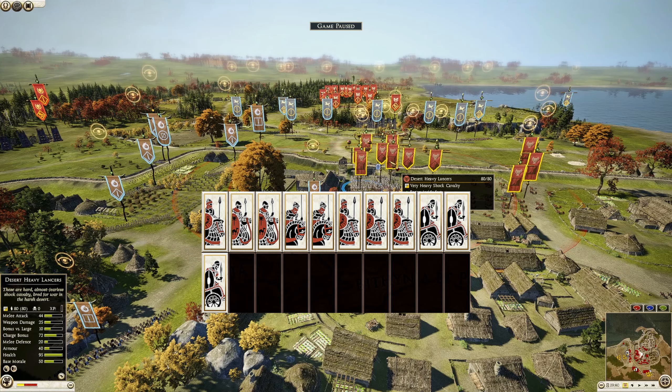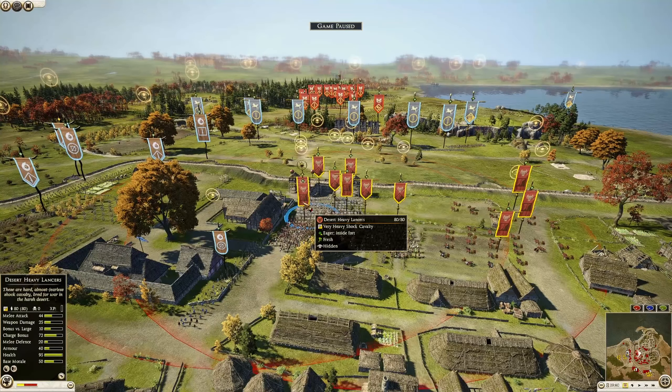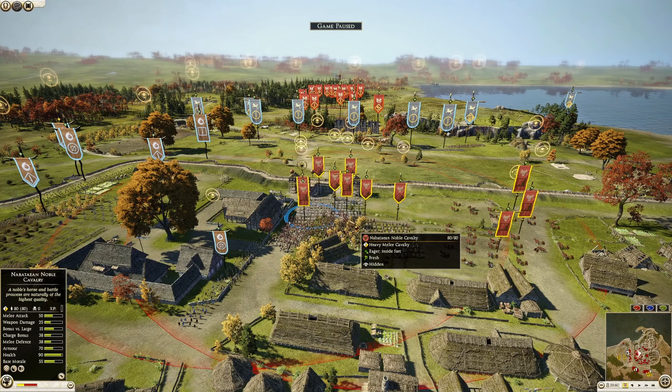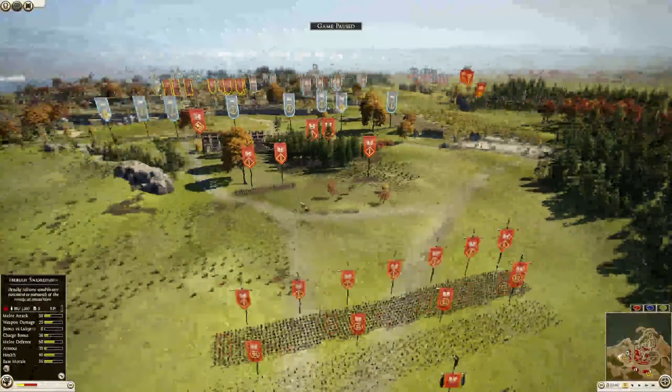Nabatea also has three scythed chariots, two armored camel spearmen, and two units of desert heavy lancers. Pretty disgusting force for Nabatea heading into the unsuspecting attackers.